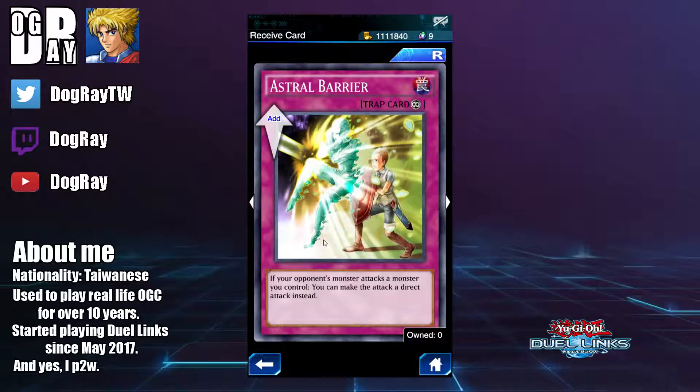Next we have Astro Barrier, a continuous trap. If your opponent's monster attacks a monster you control, you can make that a direct attack instead. This is a really bad card — do not pick up this one.